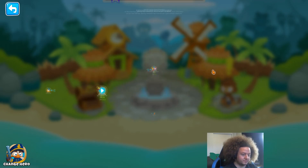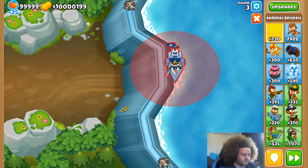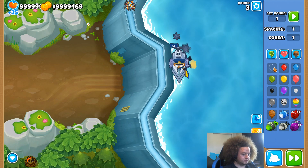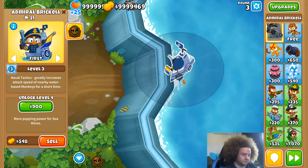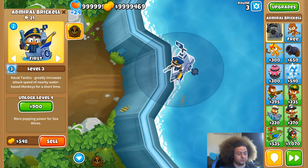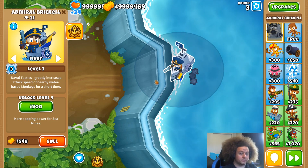I have Sandbox on this map, so we'll jump in to check out Brickell. Throwing her down and sending out a visible balloon so it doesn't pop. As you can see, she has these mines which come out, sit around, and then zoom in and blow up on the target when it spawns. She also has a basic gun attack.